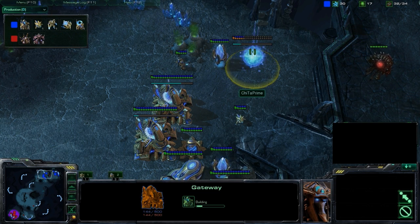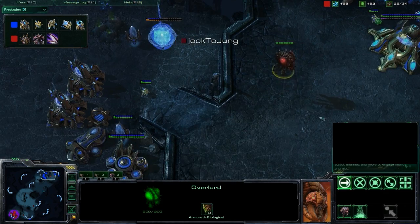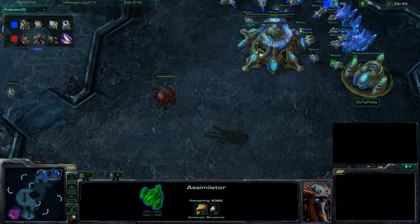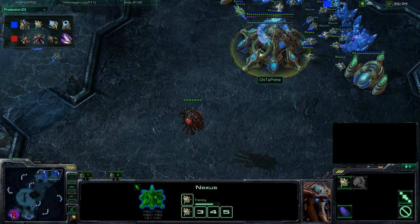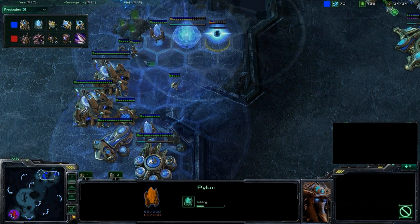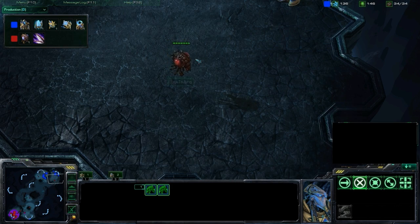Third Gateway popping up. Juk-Jung getting a bird's eye view of all this stuff. Cheetah Prime finally getting his Assimilators up and saturated, still Chrono Boosting workers. Another Pylon going down, trying to make it as tight as possible, forcing a single entrance for those Lings to deal with.